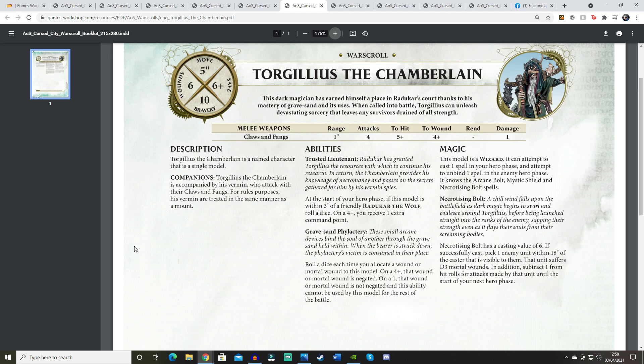Torgillius has Trusted Lieutenant: at the start of your hero phase, if within 3 inches of a friendly Radukar the Wolf, roll a dice — on a 4+ you receive one extra command point. Since Radukar is in the bundle anyway, this gives a useful 50/50 chance for a free command point. He also has Gravesand Fellglass: roll a dice each time a wound or mortal wound is allocated — on a 4+ it's negated; on a 1 it's not negated and this ability cannot be used for the rest of the battle. Roll wounds individually to maximize this.